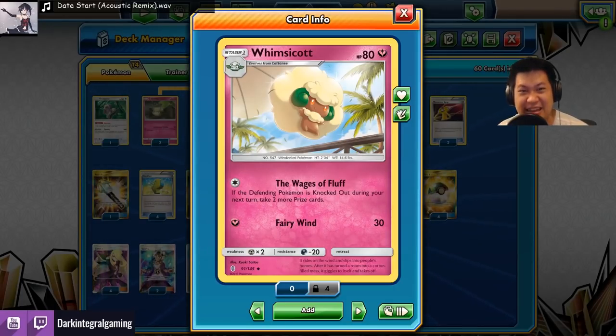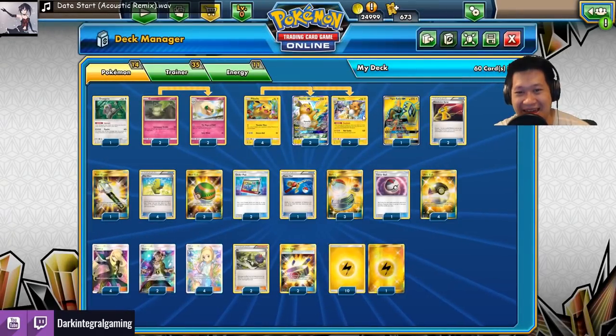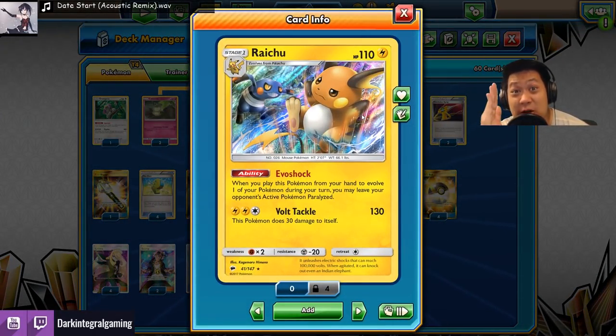Wages of Fluff: get two extra prize cards if you knock out the enemy. That can help me win faster. How do I pull it off? Well, first, you gotta paralyze them — stop them from running away.